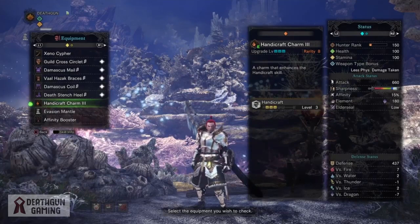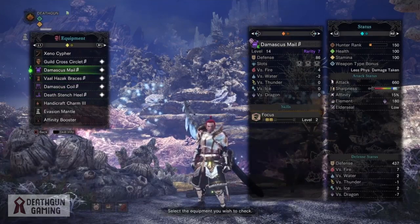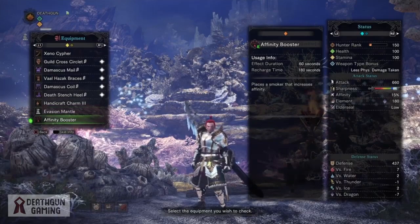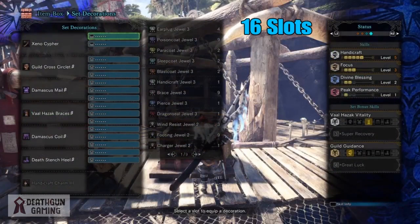Keep that in mind, it's very important but not necessary. And last but not least we have the evasion mantle and the affinity booster to maximize our damage. Overall this is pretty much the best build when it comes to slots. Let's go over some of these slots and the possibilities that could be unlocked, and I'm also going to show you guys another build that you can change to have a little different slot loadout and overall have more possibilities.